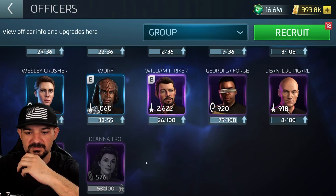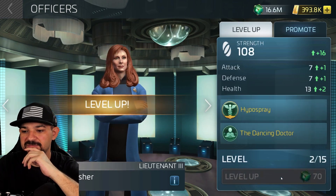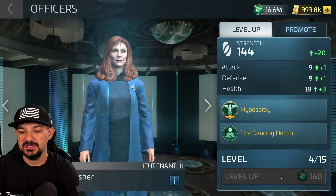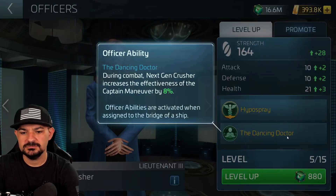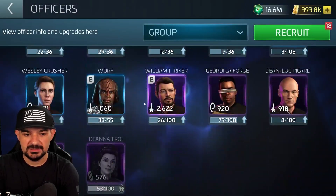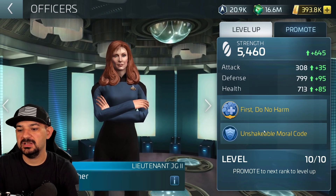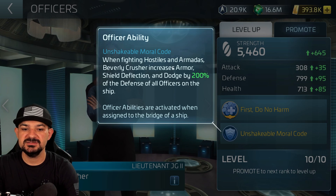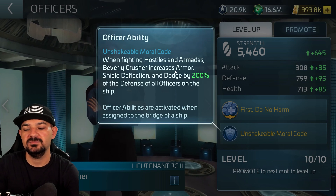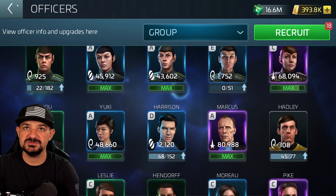Our secondary officer is going to be Beverly Crusher — Blue Bev. My Bev is currently tier two, level 10. Her ability: when fighting hostiles or armadas, Beverly Crusher increases armor piercing, shield deflection, and dodge by 200%. Remember this is tier two — her base tier one is about 100%. And then our last officer is going to be Chen again, or Talon, which could be one of those switcheroos.